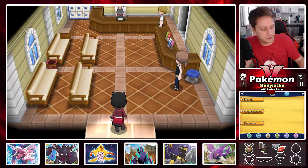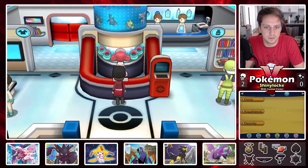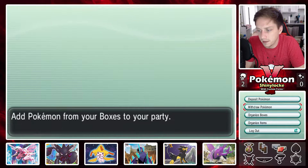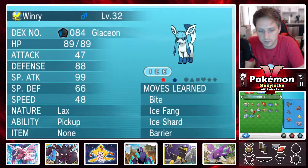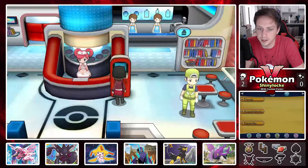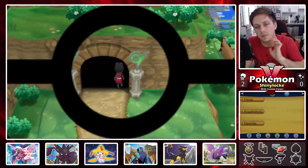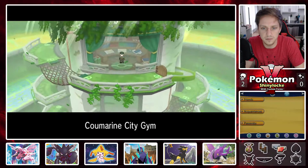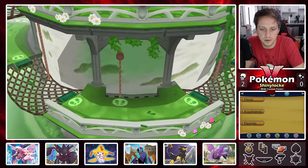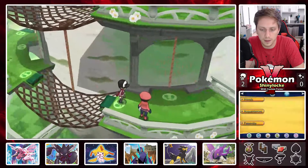We can heal and then take on the gym. While we're here we can check out our Magby — may have a cool ability even though he's a baby Pokemon. He's got Intimidate! I want to utilize Pickup but when I was grinding I got one item the whole time over 30 minutes, so I don't find it useful. And I have no memory of what to do in this gym, so I'm just gonna wing it.